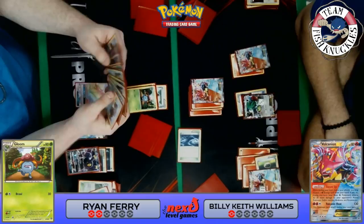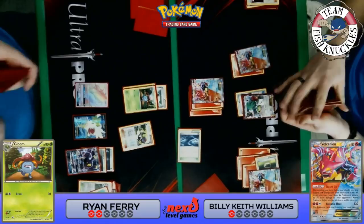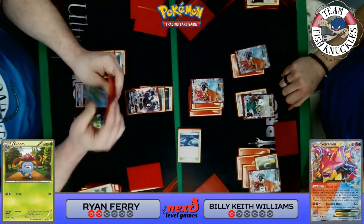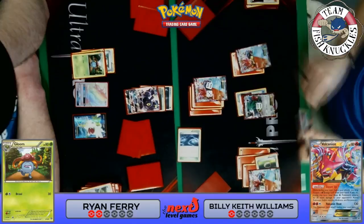Does Ryan have a way to knock out the Shaymin — 9, 10, 11, 12 — nope, that wouldn't knock it out with an Umbreon. We see an Ultra Ball discarding a Forest of Giant Plants and a Gloom. Since Ryan just Ultra Balled and couldn't find a Vileplume, I imagine the Vileplumes are prized or in the discard pile. Ryan will bring Keith down to one card in hand — that could be game. The Umbreon comes up — 90 to the active and 30 to the Shaymin EX.